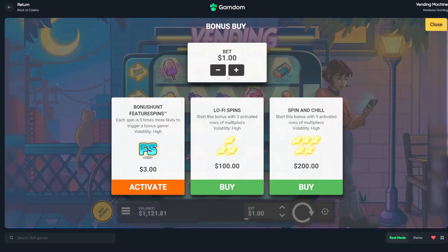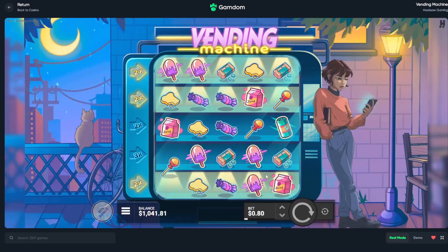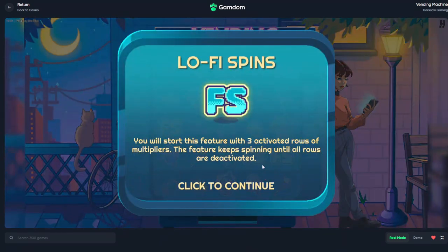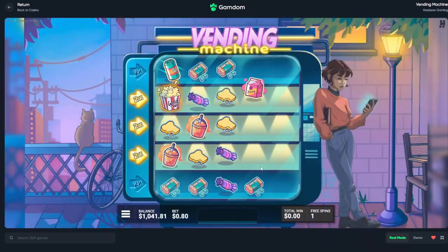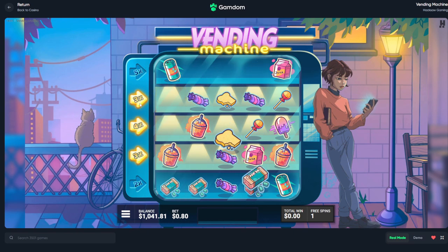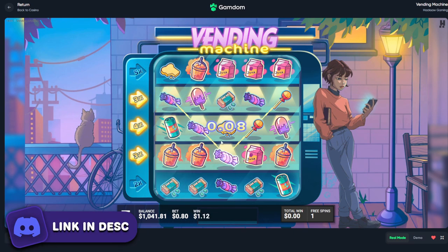I'm going to do some 80s — we have a bit more in the balance right now. I'll show you both bonuses. Pretty much we just don't want the death symbol. Every time we get a hit they add up onto these multipliers, and we can get times as well.